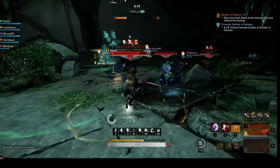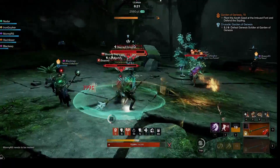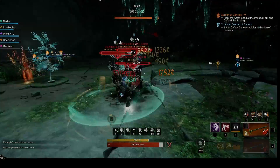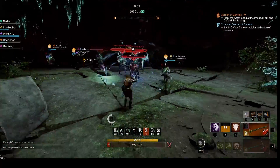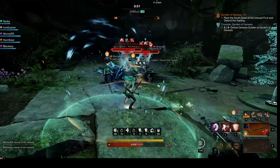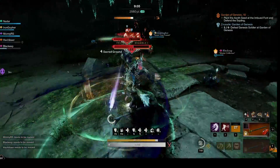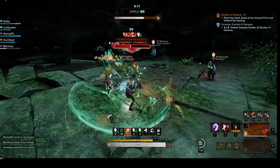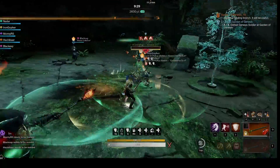The third wave seems to be the time when the starter soldier over to the right is most likely to get accidentally pulled. If that happens, the tank should just grab his aggro and hold him with the other soldier until the DPS gets to them. Once everything is dead, one of the DPS should grab the branch from the tree and then we proceed.